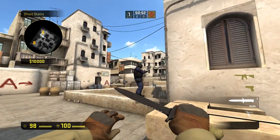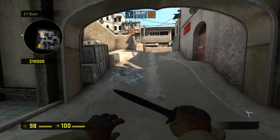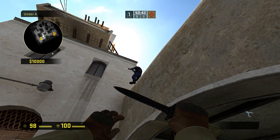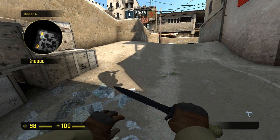Another example would be if I spawn someone right here — which someone has already coincidentally spawned right there — and I'm moving up, you're able to see a shadow when he's all the way up on catwalk. So that's just another reason as to why you should worry about your shadow setting and why I'm here to help debunk whether or not there's a real difference when it comes to getting a competitive edge.